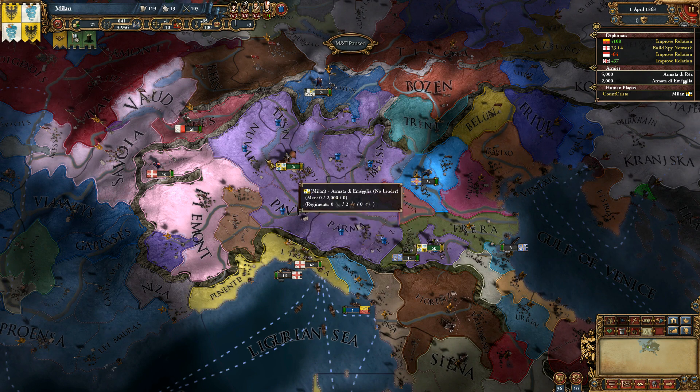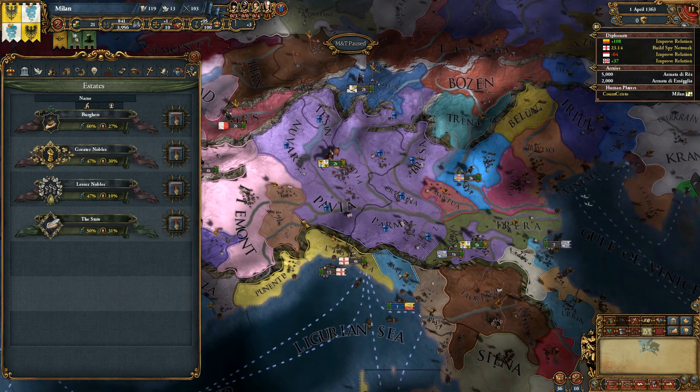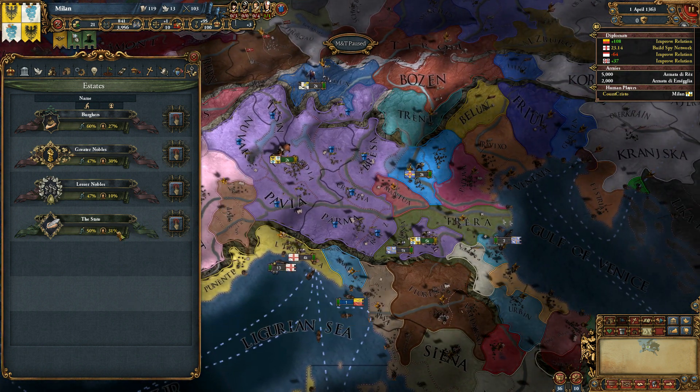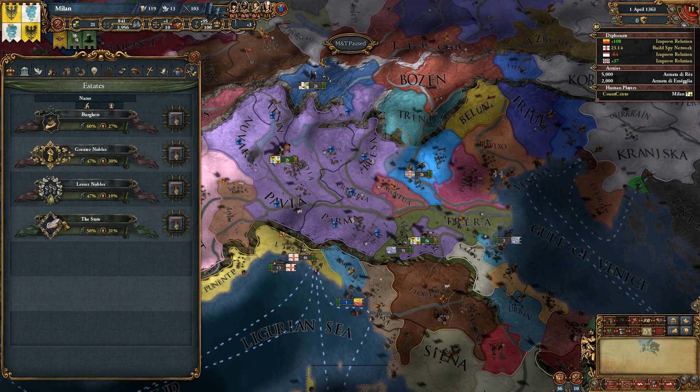One tip if you are going to play as Milan: you have estates in your nation — Burghers, Greater Nobles, Lesser Nobles, and you can also have Tribals. Those are the only four estates. You may think that the state is an estate, but that is actually just a thing you can interact with that I will explain in a moment.